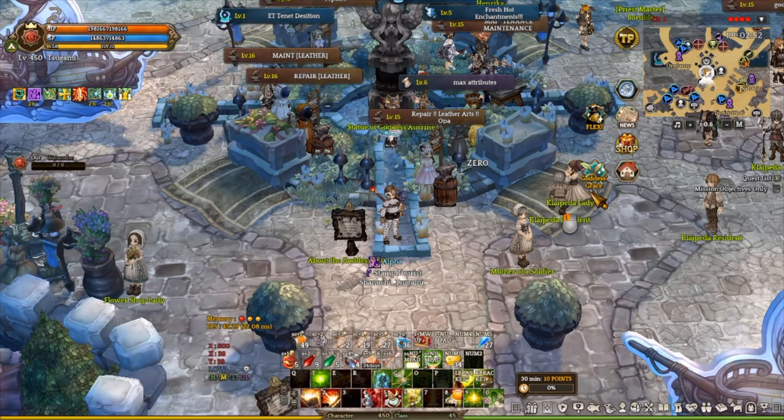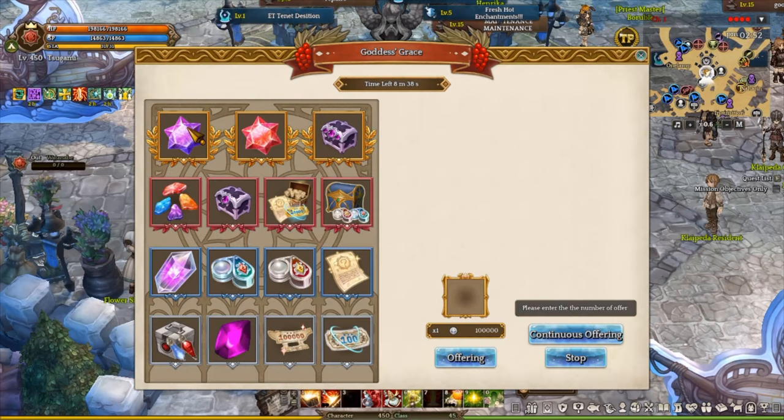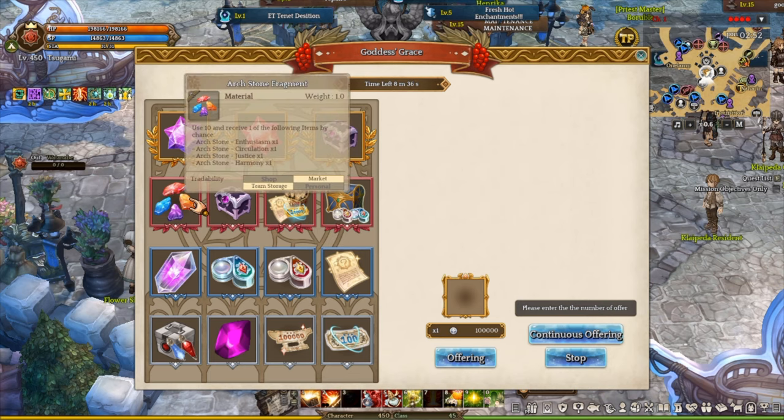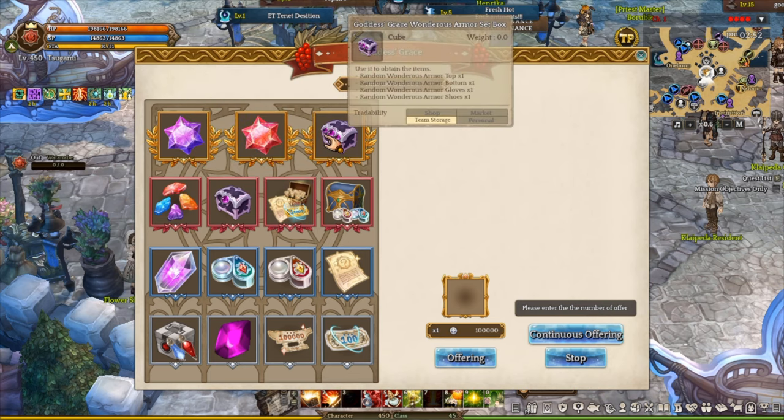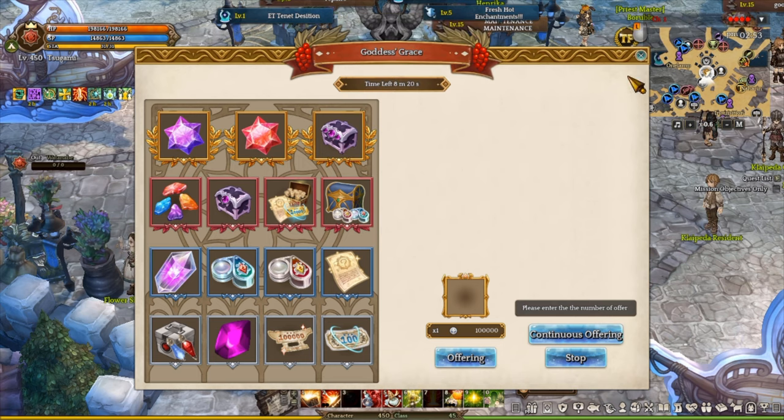The goddess already spawned — I didn't even notice. That's interesting. So we have two art stones and then an arsenal fragment, which is really good. And then we have the 100 box, hopefully nobody gets this one because the recipe is pretty cheap right now. You can expect around 5 million to 10 million silver, so if you get this, that really sucks to be honest.